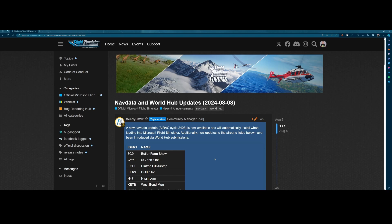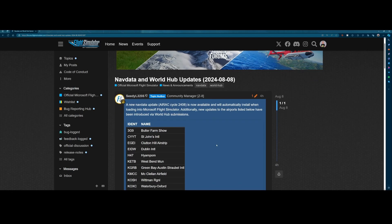In addition to that, there are some new updates to the airports, and those are part of the World Hub submissions. Remember that in a previous video we discussed the World Hub submission tool, where you as a community member can provide feedback and improvements for airports. Currently the beta or alpha version is closed and will be reopened somewhere in 2025, likely related to the release of Flight Simulator 2024. Going to this list, there were some pretty interesting airports — not just smaller ones, but also bigger ones.